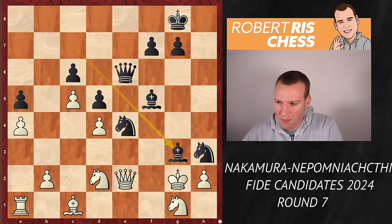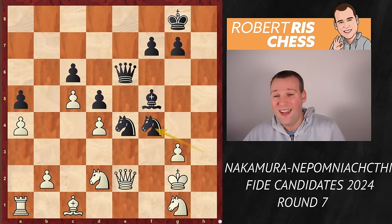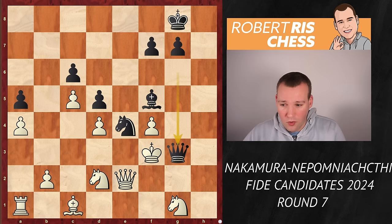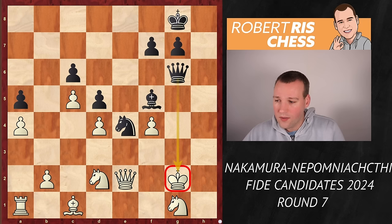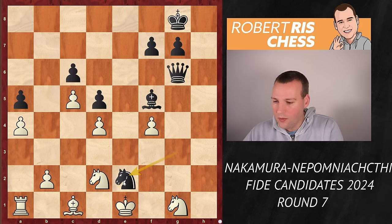Nf4 is played anyway, forking the queen and king. G-takes f4, queen g6 check. If the king goes to f3, it's checkmate on g3. If the king goes to h1, it's knight to g3, forking again the king and queen. Therefore, White decided to go to f1 — king to f1, knight g3 is played. Black is going to regain material. King to e1, knight takes e2, knight takes e2. We finally have a somewhat calmer position — no more captures. White has a rook, a bishop, and a knight for the queen.